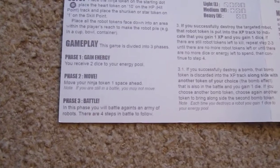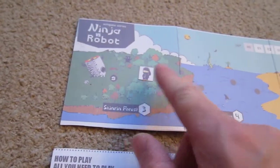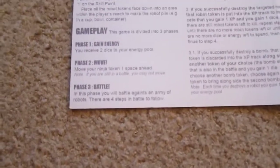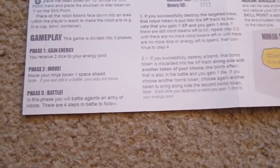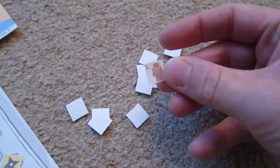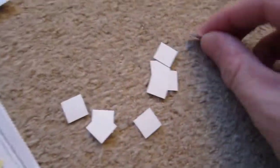Phase 2 is move — move your ninja 1 or 2 spaces forwards, so he's moved on 1. Phase 3 is battle. You randomly draw the number of robots according to the number beside the place you're in. We're in the Shinurin Forest which is number 3, so we pick 3 robots at random to fight. We have a bomb bot, a light robot, and another light robot — a lucky draw there.